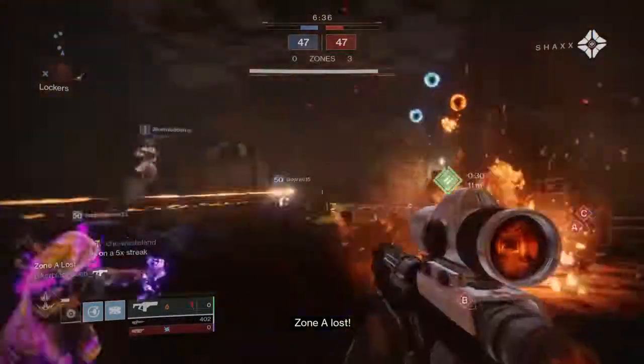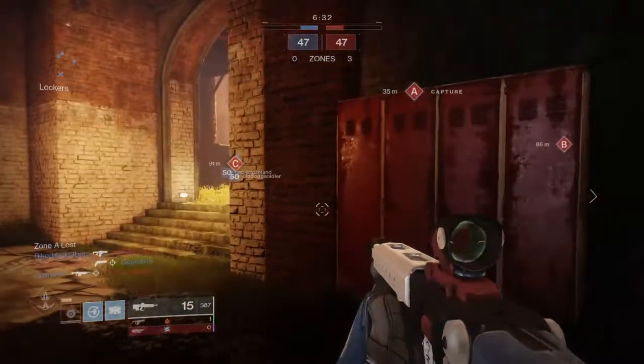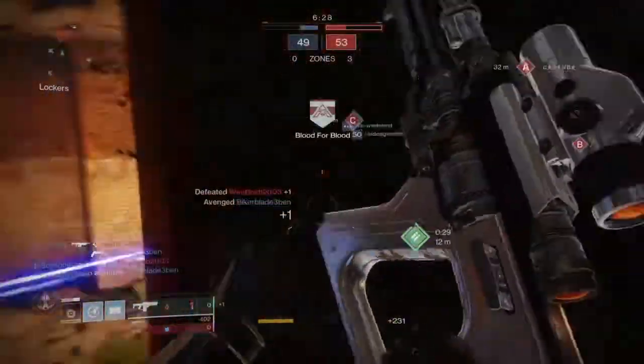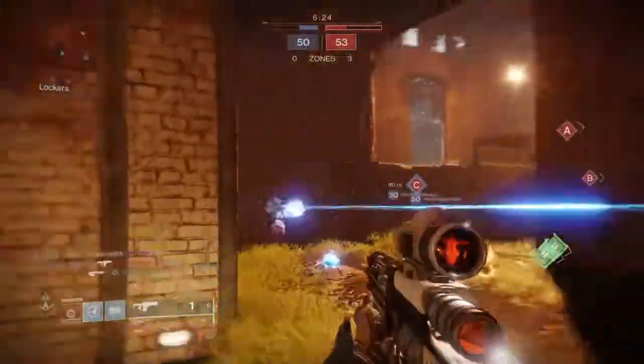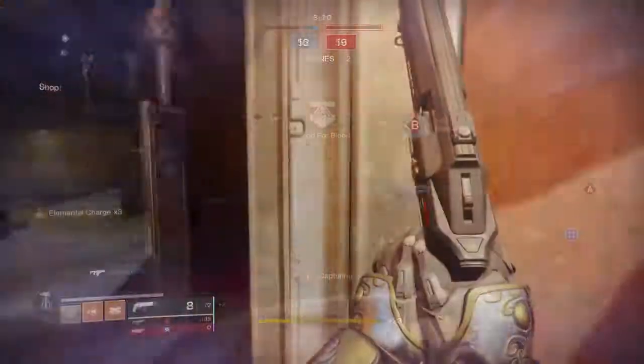Another thing to be aware of is that when the perk activates, you'll fire very fast — and I mean really fast — to the point of sometimes not being aware of your shots not always hitting if you panic in some situations. So you need to make sure you're in close proximity and get the drop on others first to fully master this weapon, or else you will struggle.